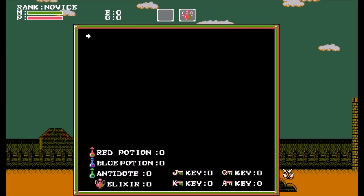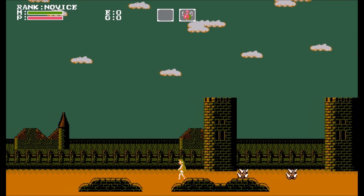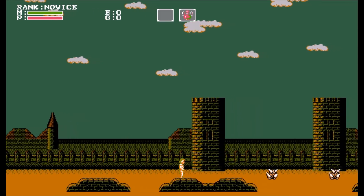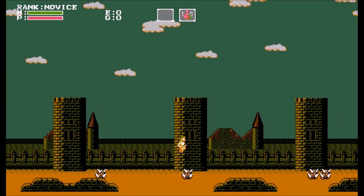Red potion, blue potion, antidote, elixir. Red potion is healing, elixir is life and magic, antidote — I'm guessing you can get poisoned now. Blue potion is maybe magic. And then your keys: jack, queen, king, ace.